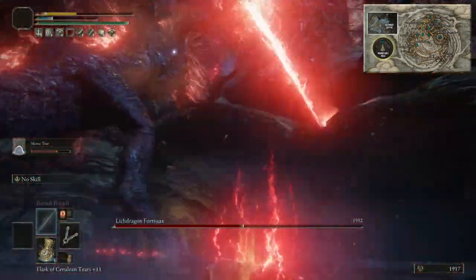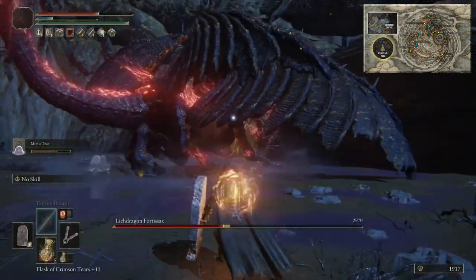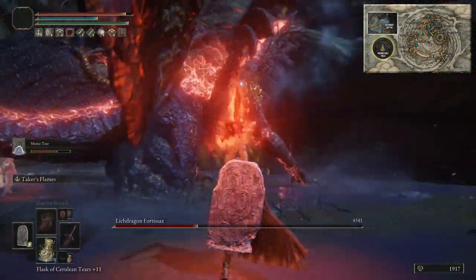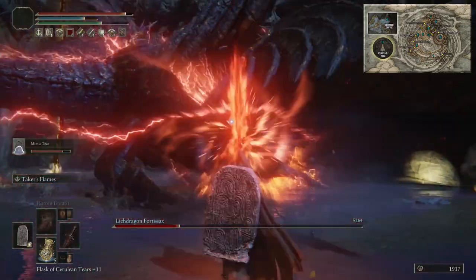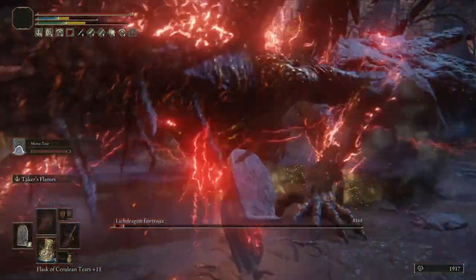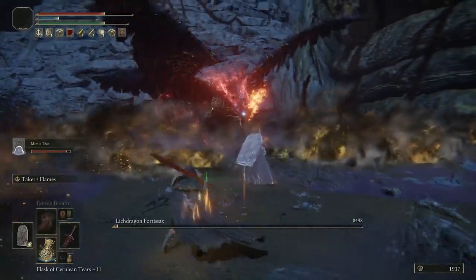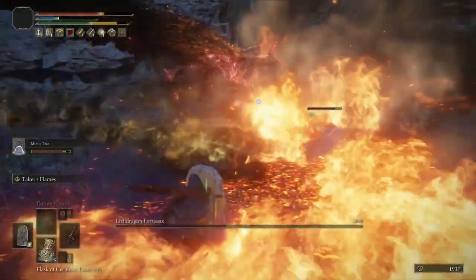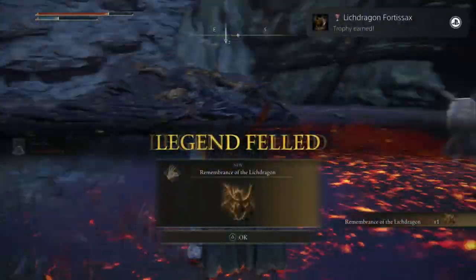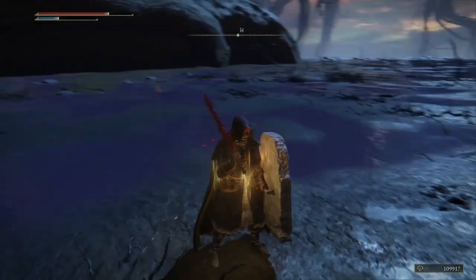There are a lot of lightning attacks so be very careful — keep your HP high, keep your distance if you need to, and just block. You might be better off not locking onto his stomach/chest — use your Taker's Flame at his legs which are always in contact with the floor. Equip the gold scarab and you'll get the Lich Dragon Fortisax trophy, then walk back to the Prince of Death's Throne area.